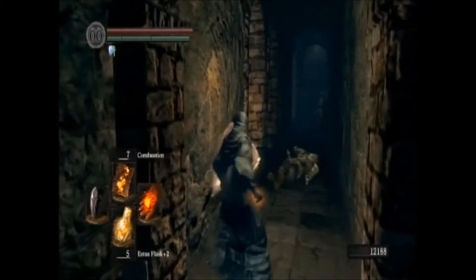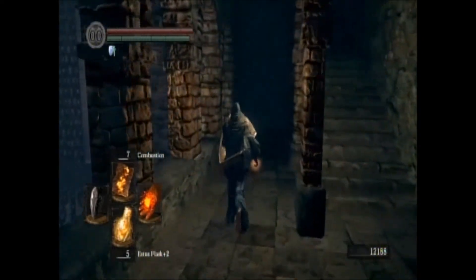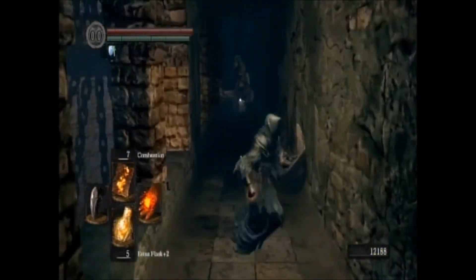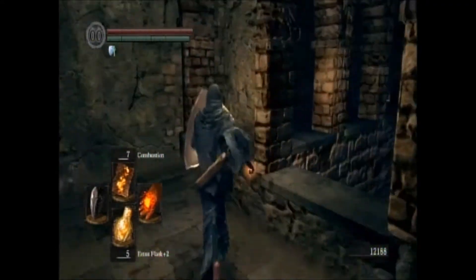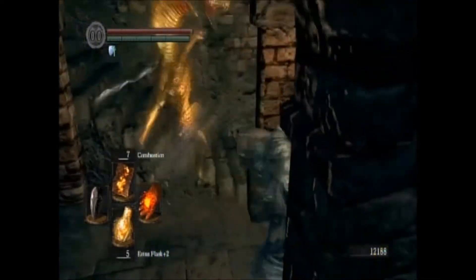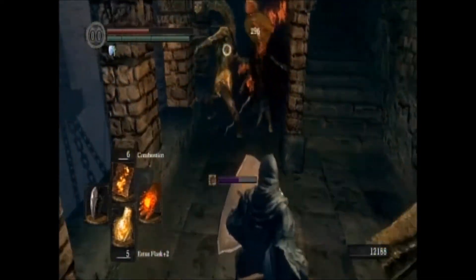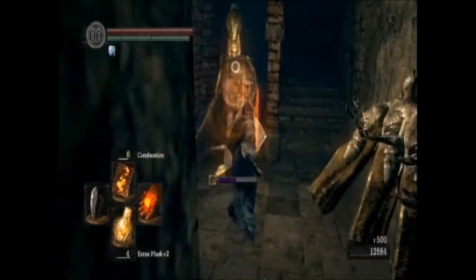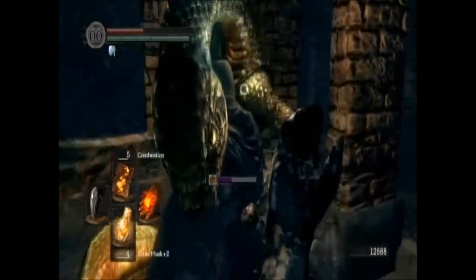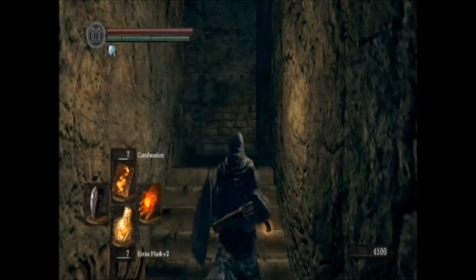Don't fall down there. I'll get more into this fortress and all the stuff in here in the multi-part video series, so don't worry. Come around here and take out this other lizard guy. There's an item behind him — nothing fancy. Kill these two lizard dudes, pick up the items, and head up the stairs. One of the most annoying places in this whole damn fortress is up here — I actually died on this run. I got knocked off and fell down, so you'll see my blood stain as soon as I go up the stairs.